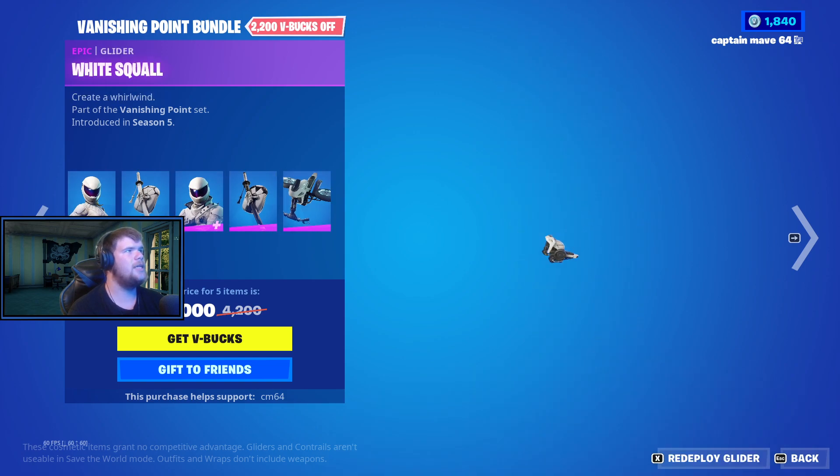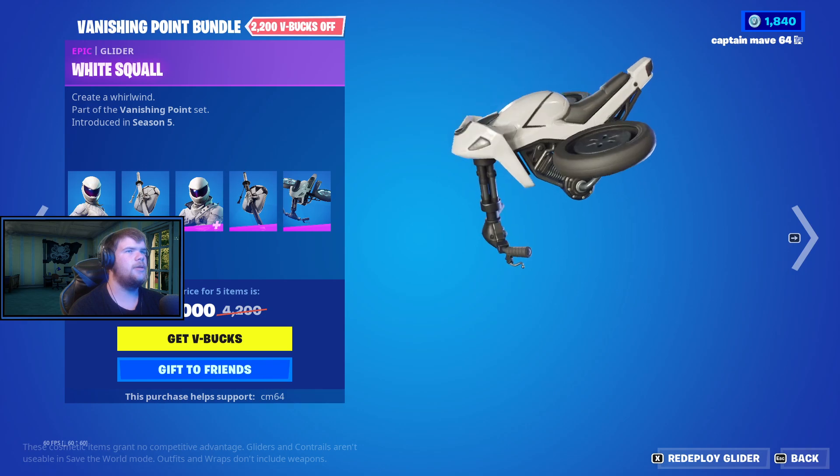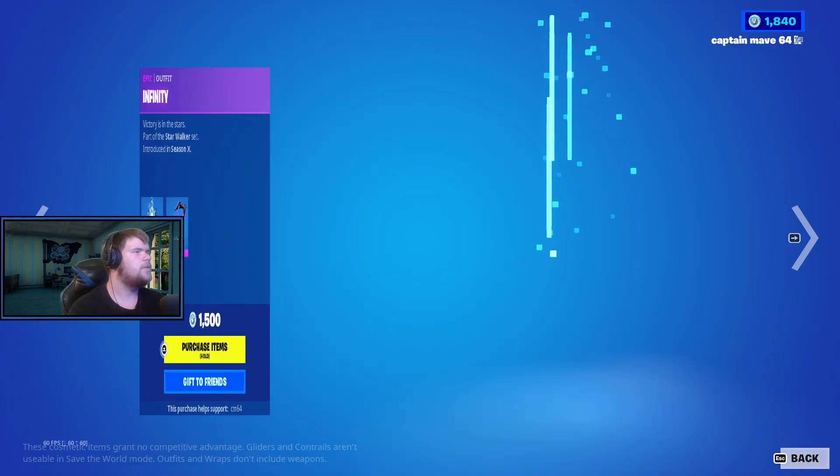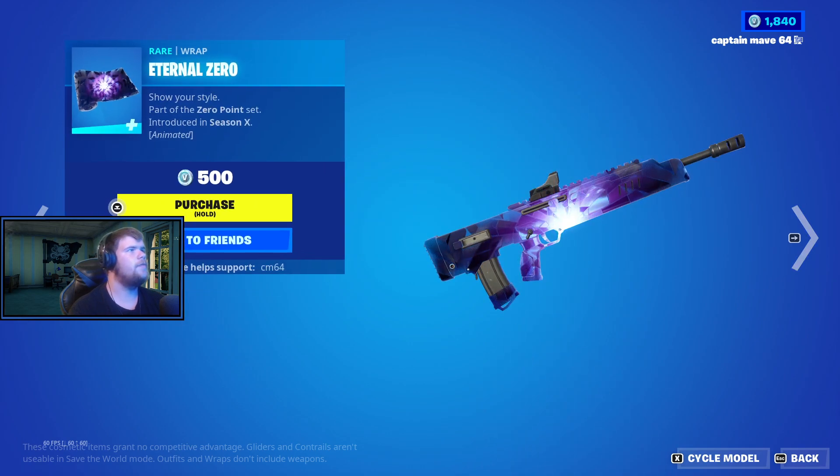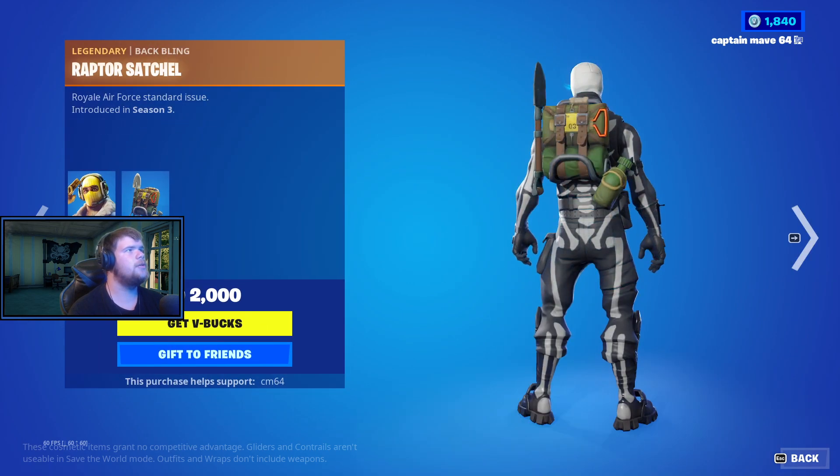We have the Vanishing Point bundle, which includes the Whiteout skin, the Ignition, the Overtaker, the Lane Splitter, and the White Squall Glider. The Infinity skin is back with the Back Bling Starfield and the Halo Sword Pickaxe, and the External Zero Wrap.